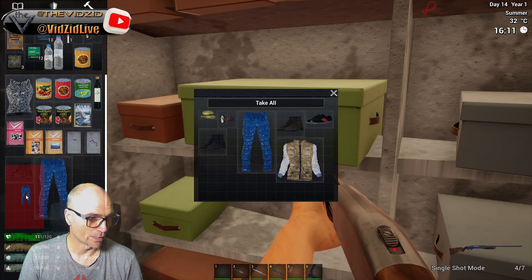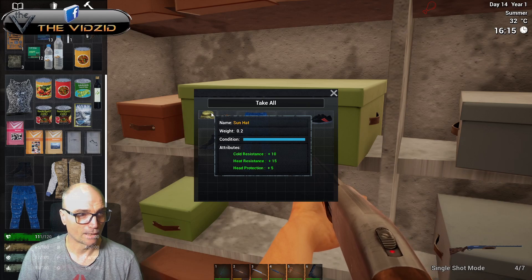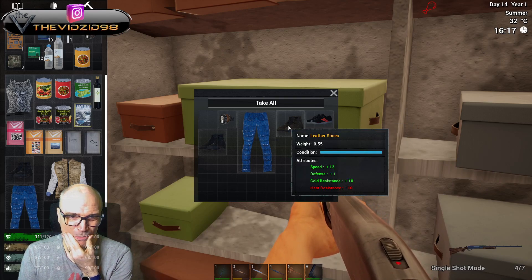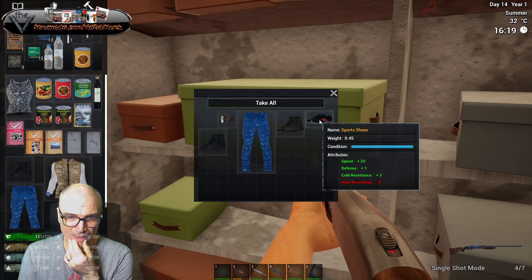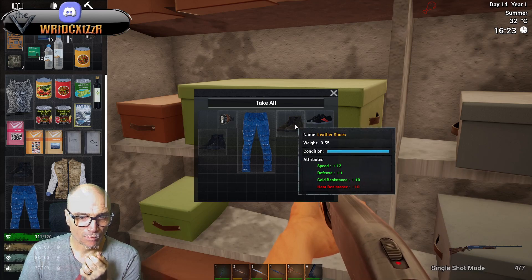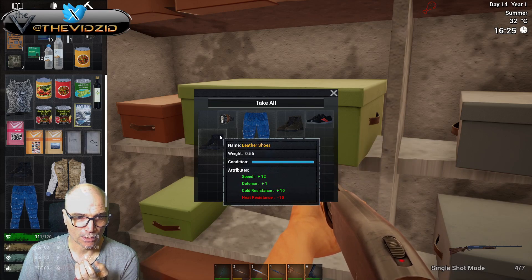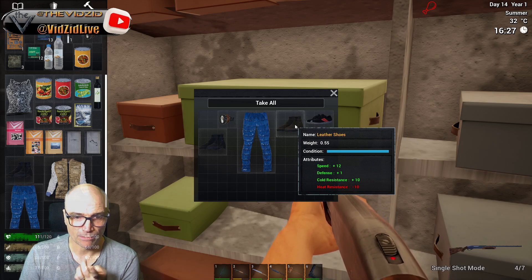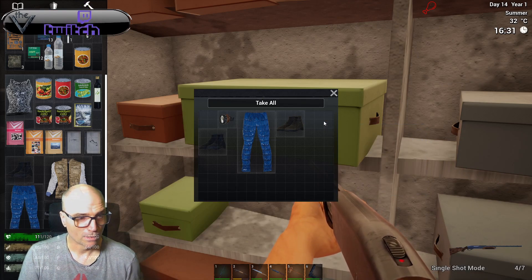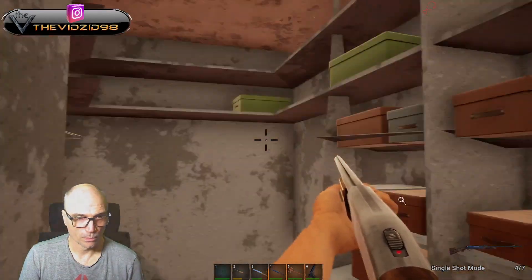We are in need of some winter clothing. Give me that. Speed plus 12, Defense plus 1, Cold Resist plus 10 — or this one with Cold Resist 3, Speed 20. I'm wearing trainers at the moment. I think we'll take the Speed 12, Cold Resist option. Heat Resist is not great. We'll pick those up — already equipped the other items.